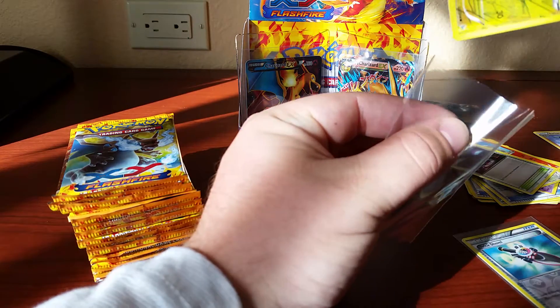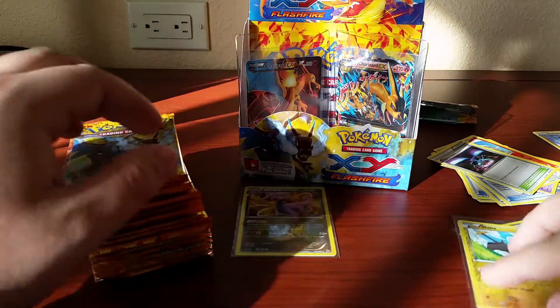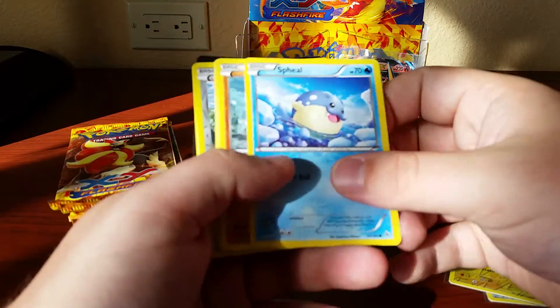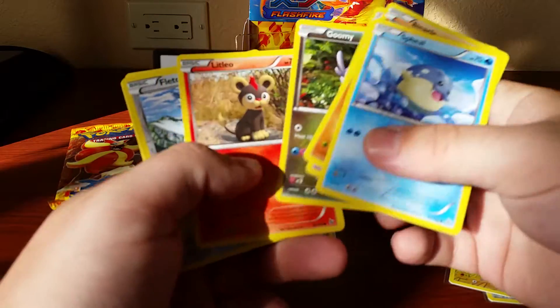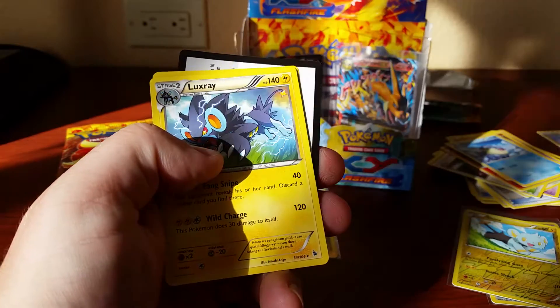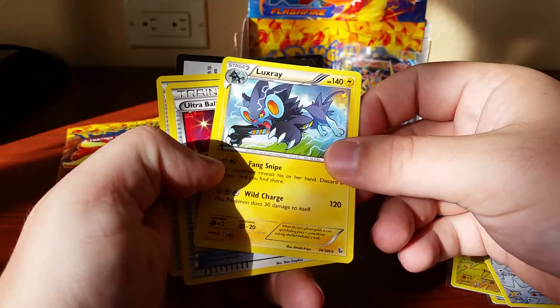Going to sleeve up our reverse hollo. Sorry about the shadow guys — I don't really have all my equipment with me to do a video. Just demolishing the packs, ripping them in two but not damaging the cards. Got a Fletchling reverse hollo and a Luxray rare.